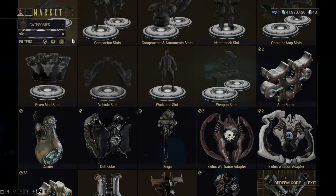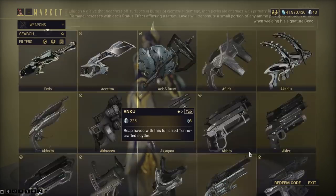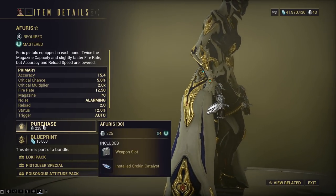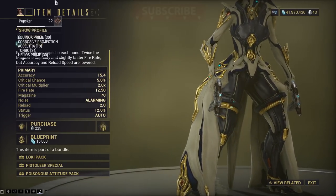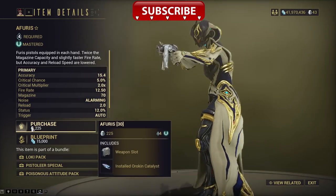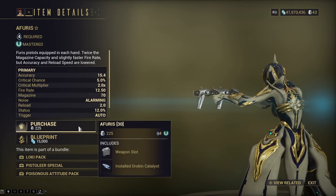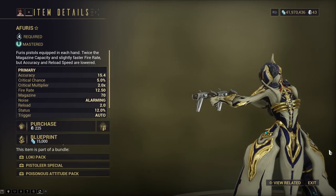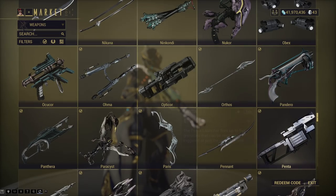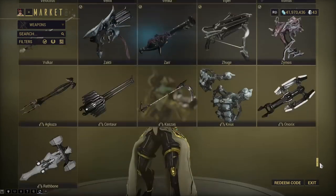It's important to note that most Warframes, weapons, and simple things in the shop, you can just purchase the Blueprint itself. Do not start buying weapons with Platinum, especially things like the Aphris and other low-level weapons. This is a huge noob trap that Digital Extremes has in place — 225 Platinum for any random weapon is just a massive scam. Never do that. Always buy Blueprints for literally any weapon, or alternatively, find out where you can purchase this weapon, or the Blueprints, or where you can farm them in the game.